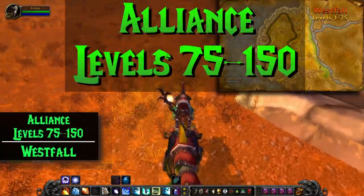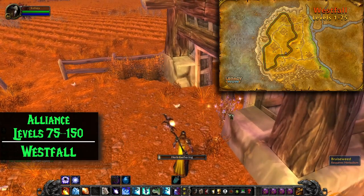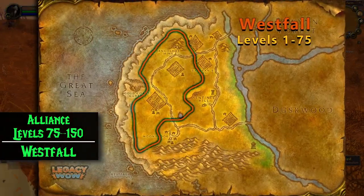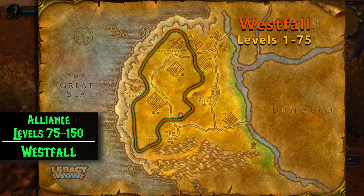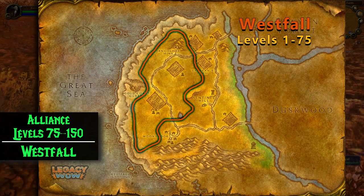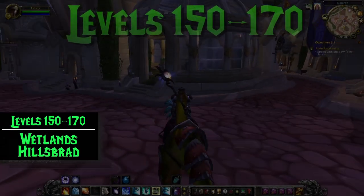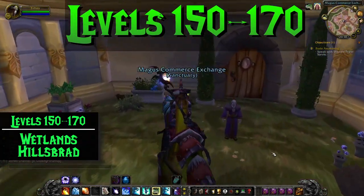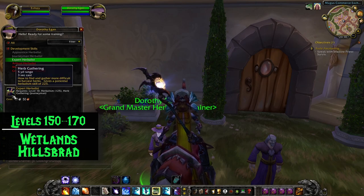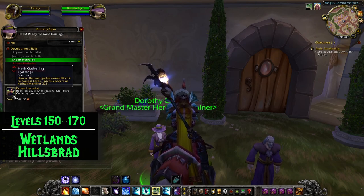On the Alliance side, we're headed to Westfall. For level 75 to 150, Westfall is the place to be. You can follow this route until you're level 135 and then head to Wetlands or Hillsbrad Foothills for a change of scenery as well. Or you can just stick it out and this route will take you all the way to 150. At level 150, you need to visit your trainer again and learn Expert Herbalist.